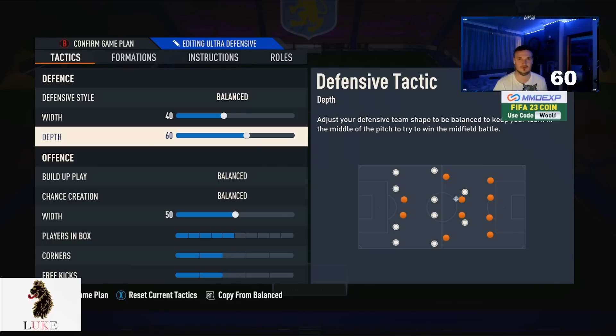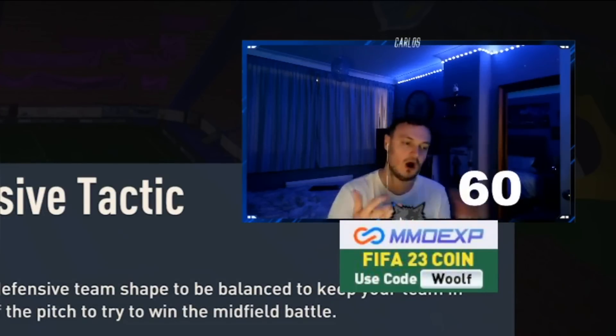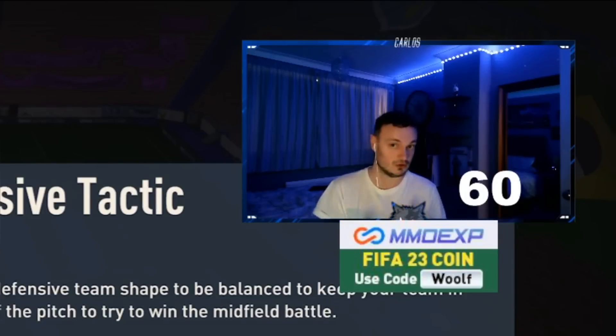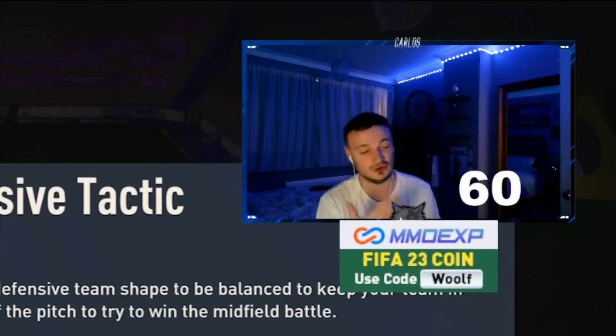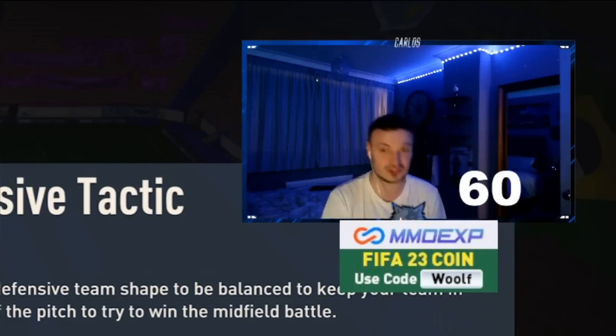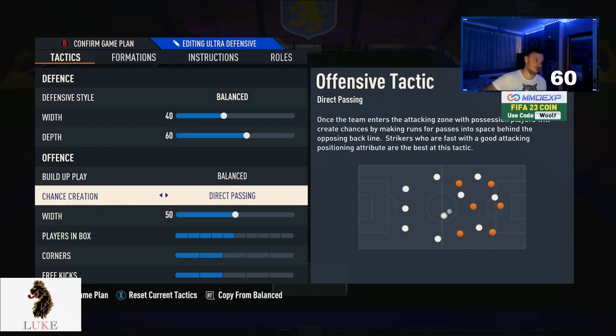With the 4-3-2-2, just like the 4-2-3-1, having two CDMs means we can afford to be more aggressive pushing the defensive line up. Compared to a flat three or flat two midfield, the two CDMs give us real defensive solidity. That said, if you struggle defensively, you can lower the depth slightly to 55 — you probably won't notice too much difference, but it may make you a little more solid.